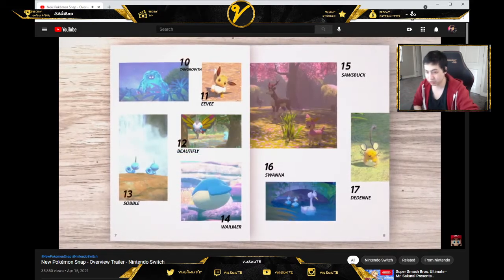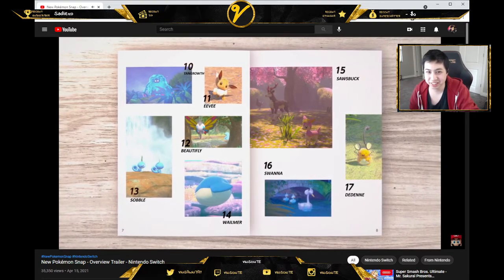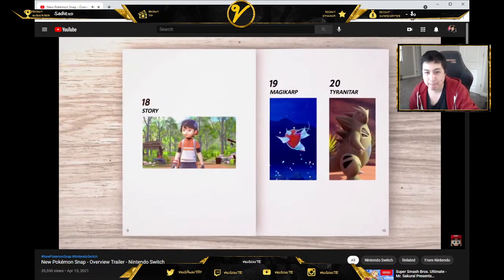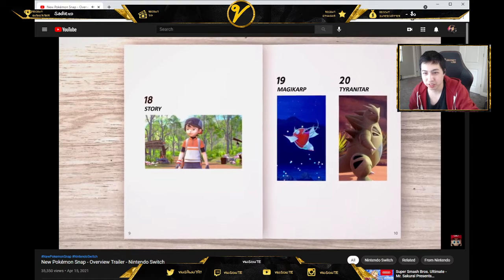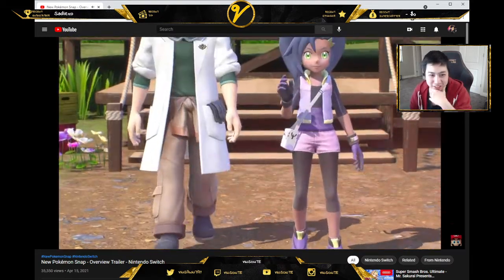Is that 9? Oh, these are pictures. I thought they were like areas. Story, Magikarp, Tyranitar. Oh, they're talking about the trailer in the back — like all the parts that showed up maybe.